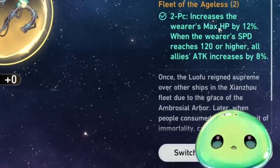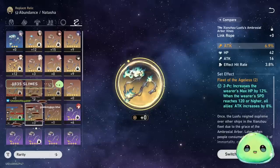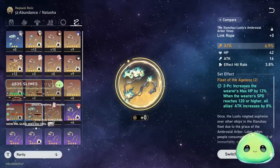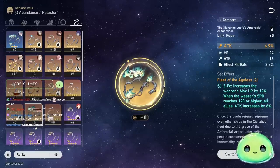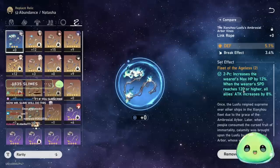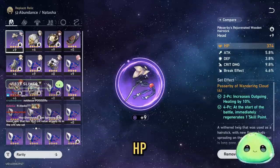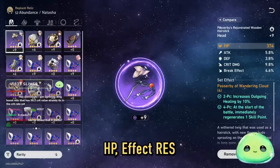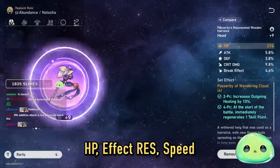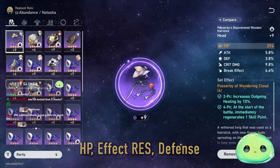For the planar set, I recommend 'Fleet of the Ageless': it increases max HP by 12%, and whenever the wearer's speed reaches 120 or higher, all allies' attack increases by 8%. This stacks across multiple support characters, so you can run it on several team members to boost your damage dealer's attack even further. That's also part of why I suggest HP or speed for Natasha's boots — you want to hit that 120 speed threshold. For substats, prioritize HP%, then effect resistance to negate debuffs, then speed, then defense percent.